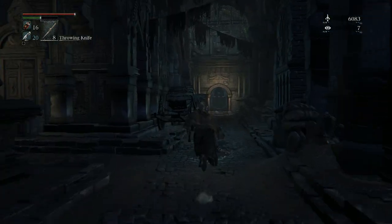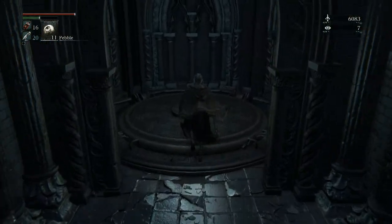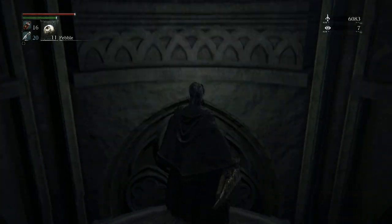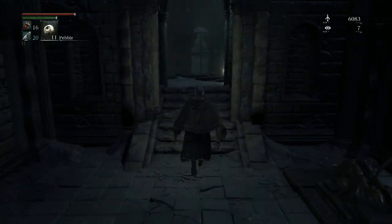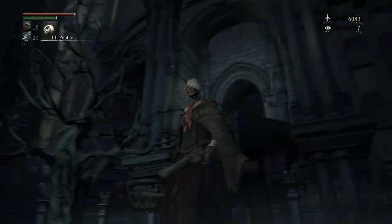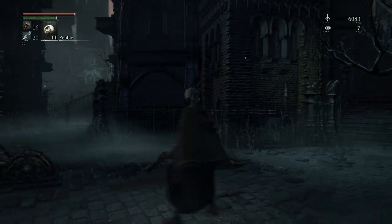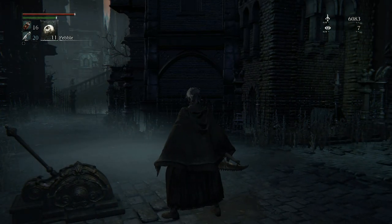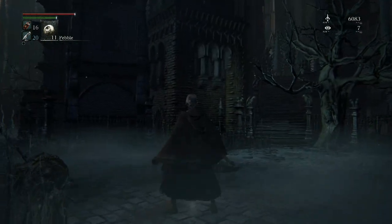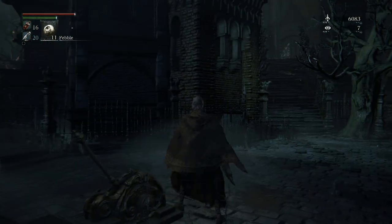Now we're going back up to the Cathedral Ward area. We're really close to a boss fight but we're not gonna take on the boss — we're just gonna explore the whole Cathedral Ward area in this video. Let's grab this cold blood here. The guy just walked up the stairs — I believe he's gonna flank us because there are two guys right here. Last time a guy popped out of nowhere and kind of freaked me out a little bit.